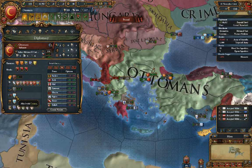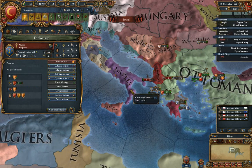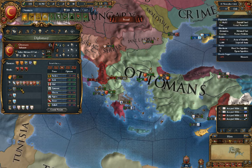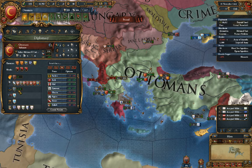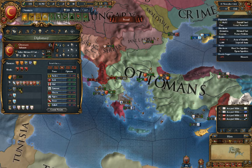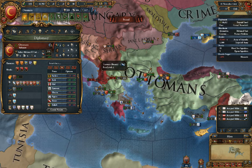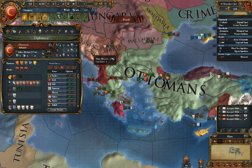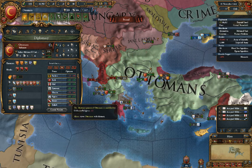Right here it shows we have a royal marriage and alliance. Someone is trying to improve our relations — Naples sees we are very close by and they want to stop us from wanting to declare war on them. This doesn't mean very much to us, except it can be harder to declare war on them if you have a very high relation. Currently, we have a truce with the Baltic nations as we just recently went to war with them before the game started, and I believe we lost.